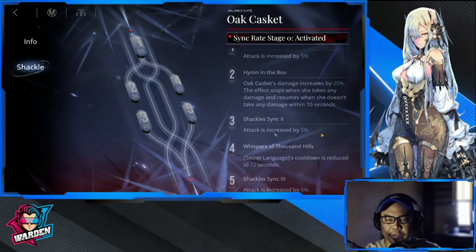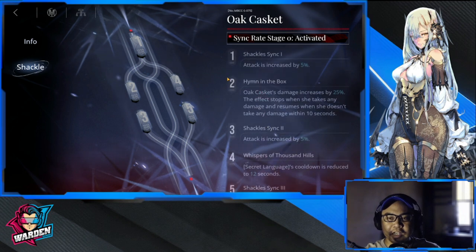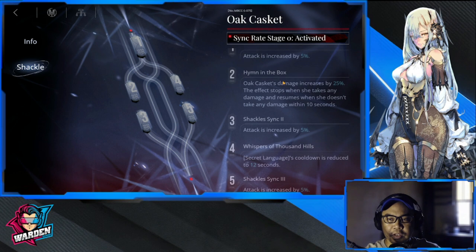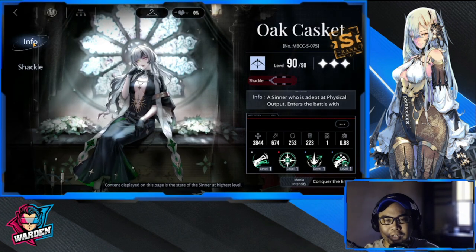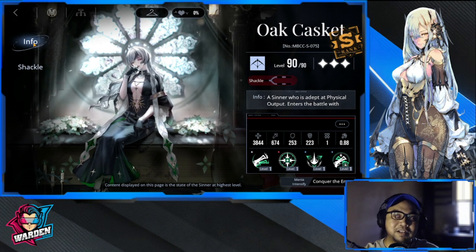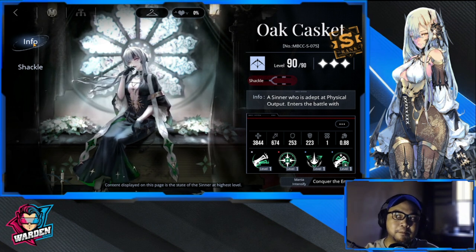The damage buffs are very important, so at least take her to shackle two — it's very good. When she doesn't take damage, her damage increases by 25%.